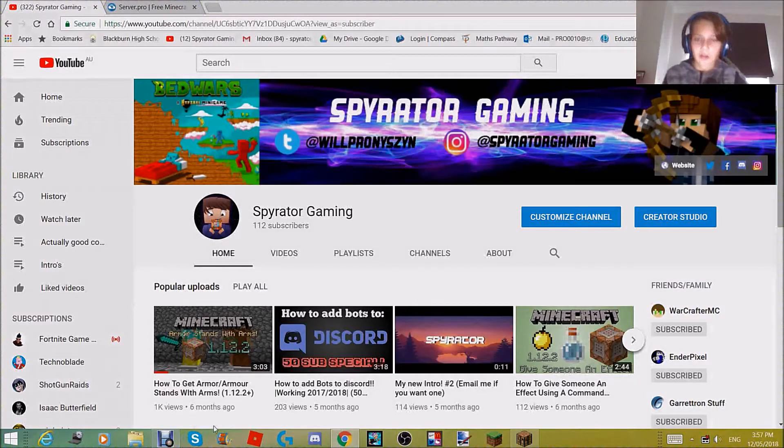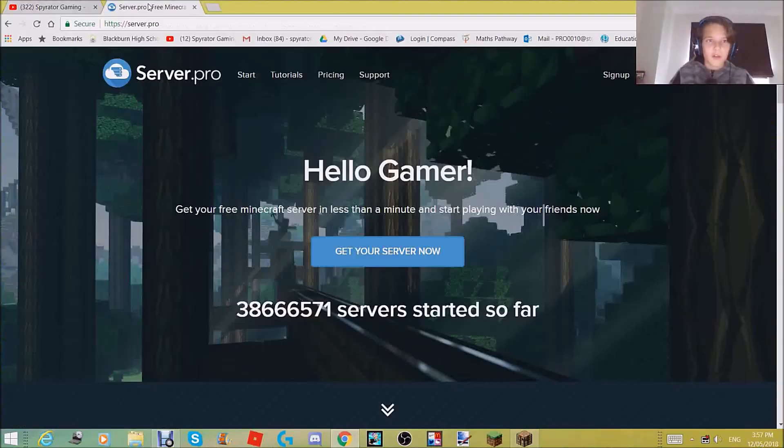What is going on gamers, today your boy Pronation or Spyro Gaming is going to show you how to get a Minecraft server in 1.12.2 for free — working for the whole Minecraft life, however long that is. What you will need for this is just to go to a website called server.pro.